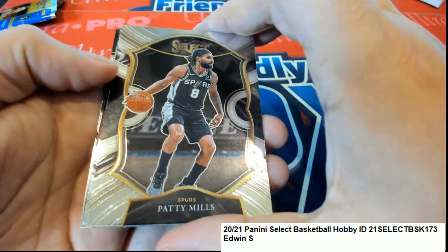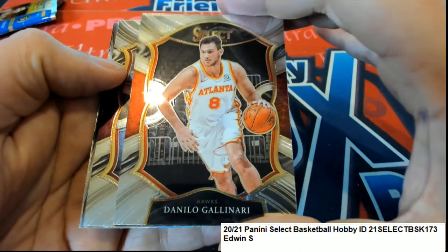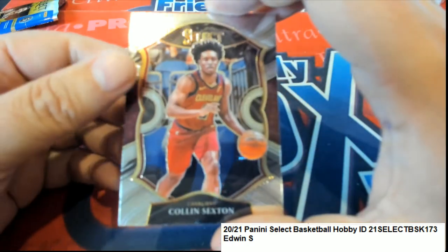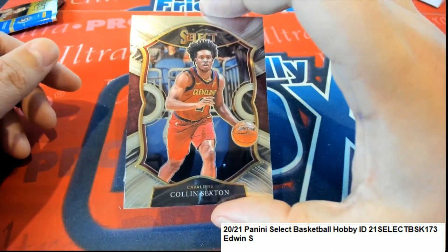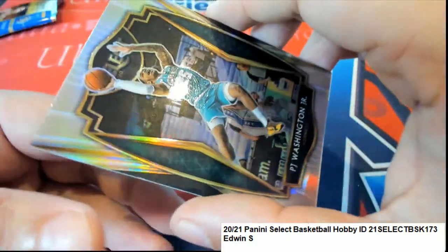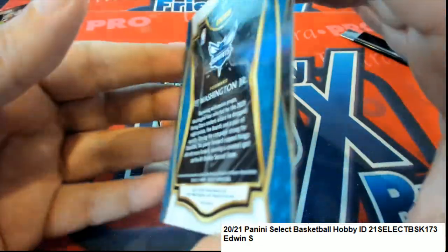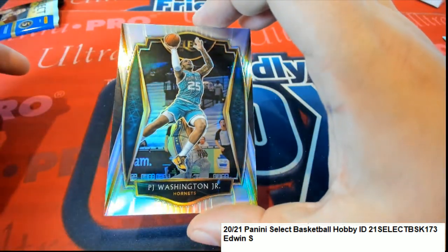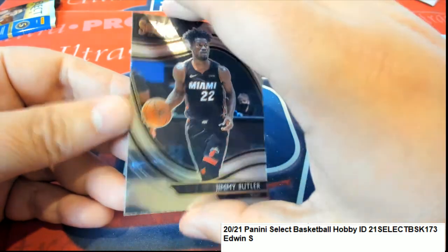Got a Patty Mills Concourse Spurs. We need a big rookie — there's something silver under there. It's a PJ Washington Premiere Level, so a really nice PJ Washington coming out of here — Premiere Level Prism. Congratulations Edwin! And then there's a Jimmy Butler Courtside. Nice Courtside.